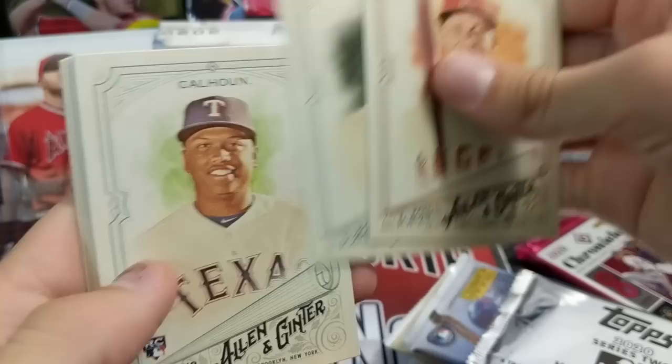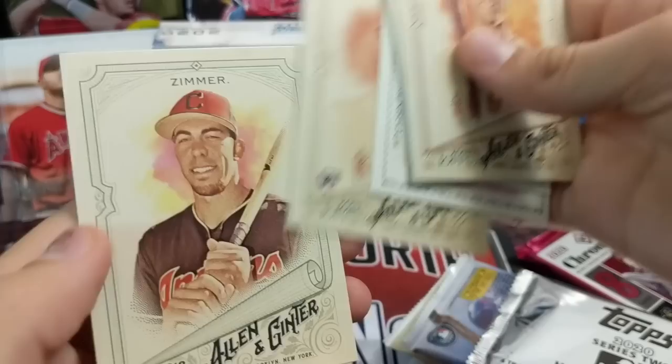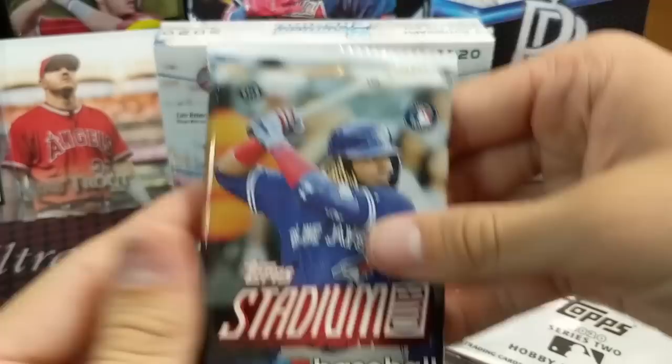Cards in this pack: Kershaw, Calhoun, Rivera, Zunino, Allen and Ginter back. Another Kershaw, Birdwell rookie, and Bradley Zimmer. The old Allen and Ginter back.